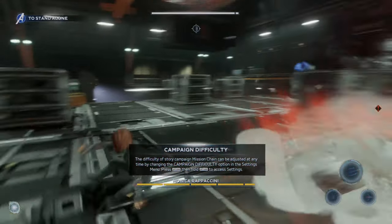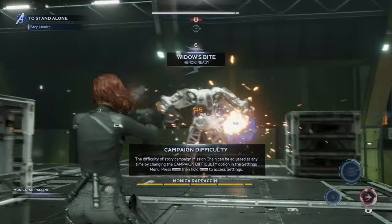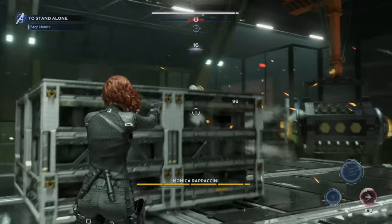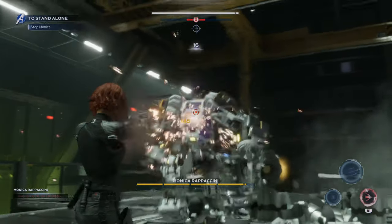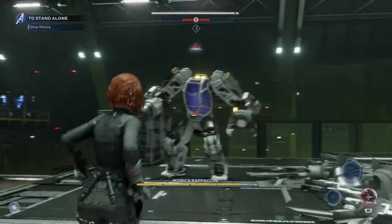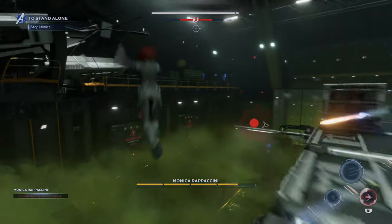So let's restart the fight here and show you guys how to pretty much not have to worry about any of those attacks in phase one at all. All we're gonna do is keep continuously shooting at Monica at a bit of a distance. We're gonna let the distance close a little bit to avoid the majority of Monica's attacks, and essentially what it'll cause her to do is start charging towards you. When the attack happens, you're gonna go ahead and just dodge to the side, or if it's the gun turret one, just jump off the side.